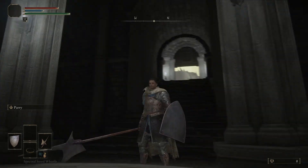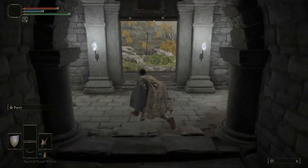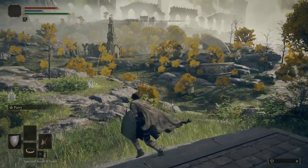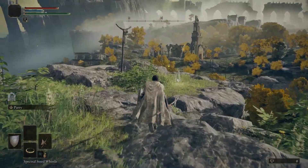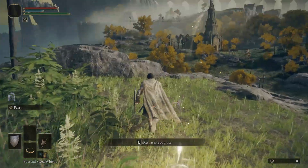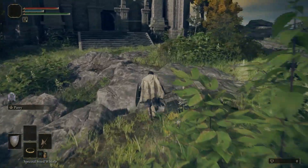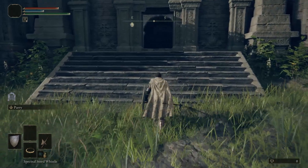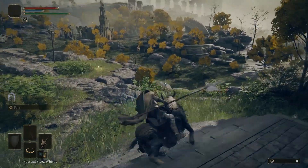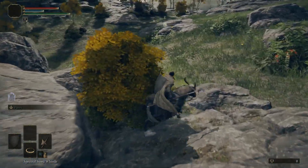Right now, we are just at the elevator that you would come up after the tutorial boss, and we are stepping out into the main area here. Just ahead, you will see the Site of Grace. There will be an NPC standing up by the rock in front of it — this is the first Site of Grace you're really going to come across. This character does have a little bit of gear and a few other items to help us, such as Torrent. We're going to walk you through, step by step, where to go.